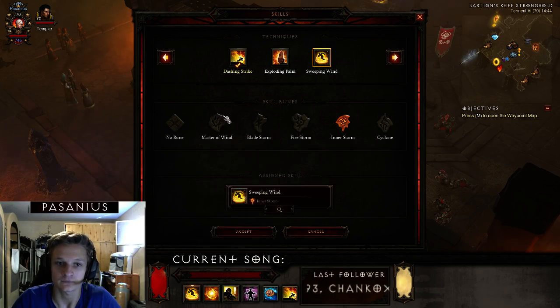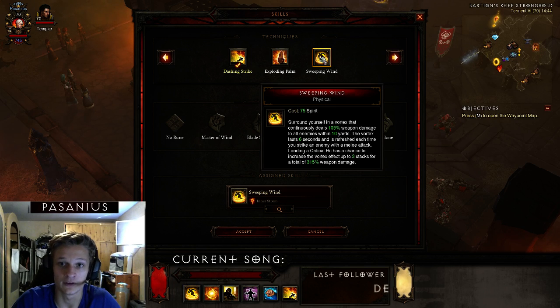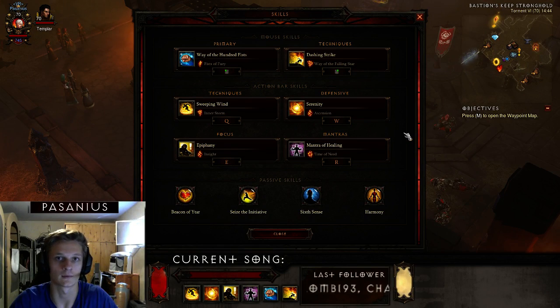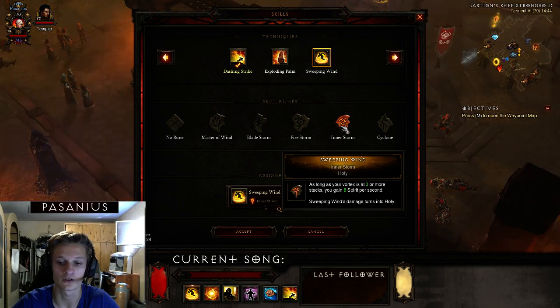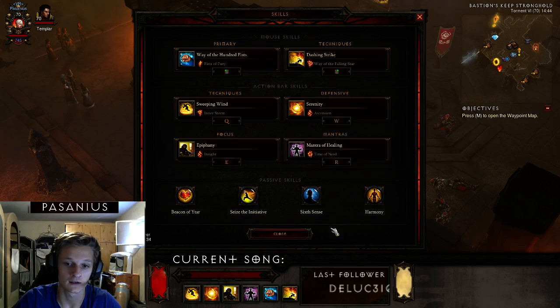Next I'm using Sweeping Wind with Inner Storm. It costs a lot of spirit so I can spam it with my mantra to proc the Zunimassa set, which is the main part of this build. The rune is holy, so I'm running a holy spec, and I'm getting spirit per second which lets me spam more to get the Zunimassa decoy.